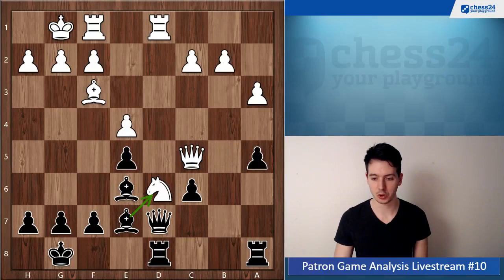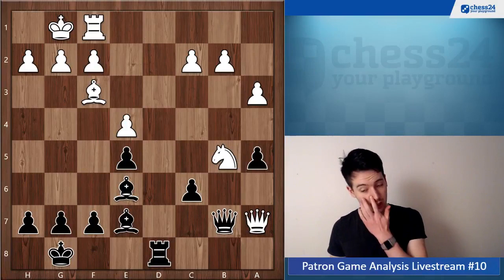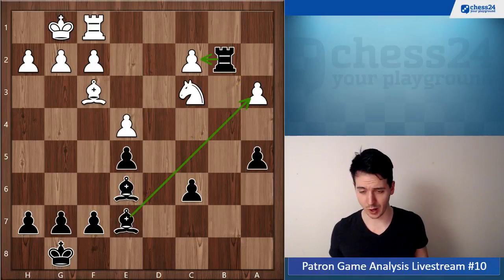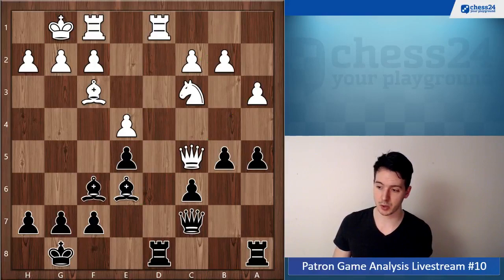If Rook takes d8, Rook takes d8, Queen a7 — maybe this is what you were afraid of, that he has this little trick — but you can just go Rook b8. White doesn't lose a piece here but ends up in an endgame which is much better for you, with the active rook. White is losing another pawn and it might be close to lost already with the bishops. So after Bishop e7, he needs to go back to e3 and that Queen c5 move was completely useless.